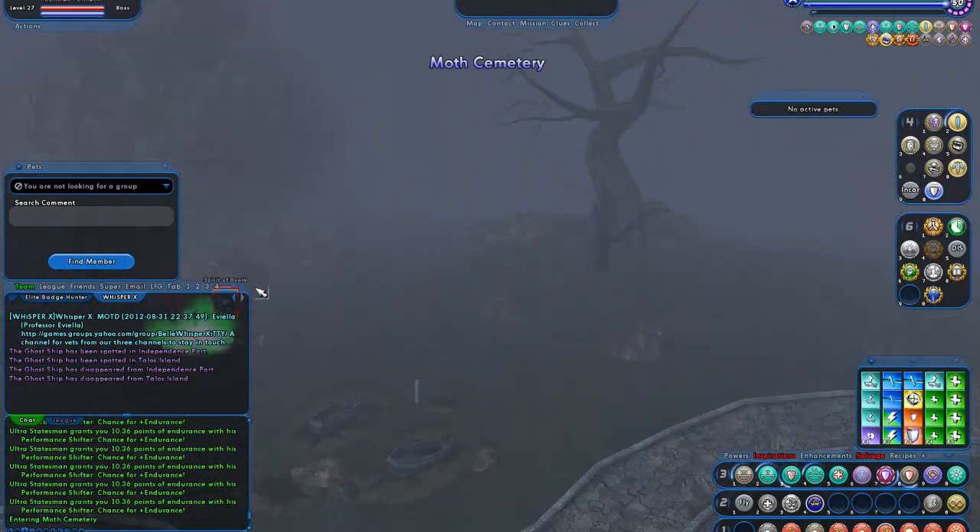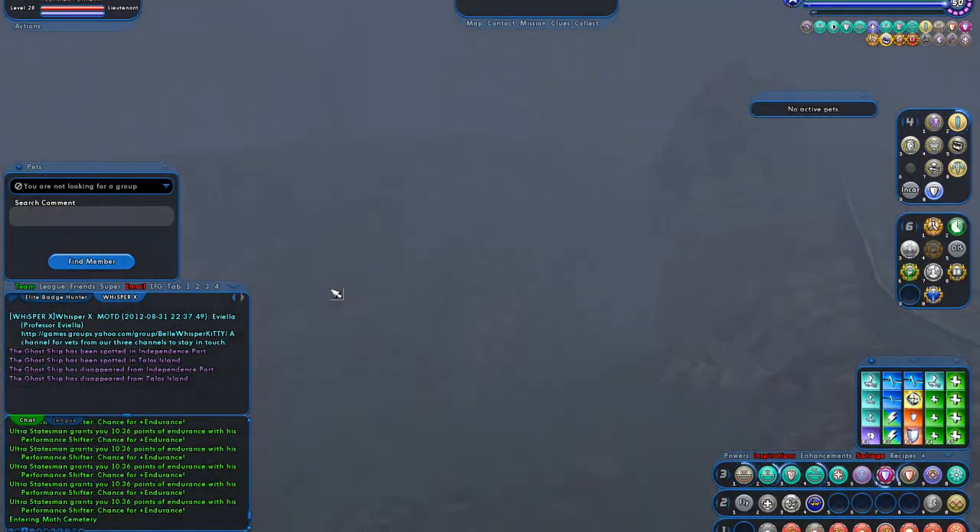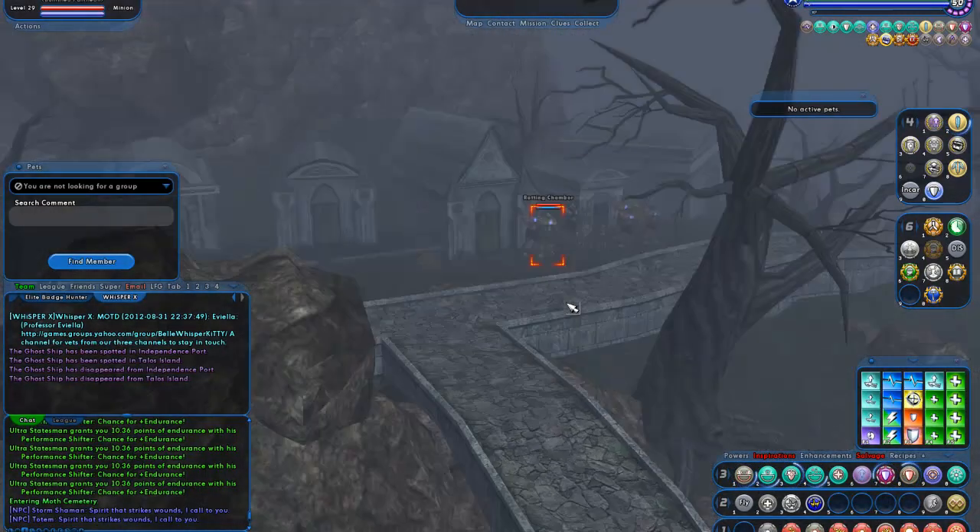This zone is also in a perpetual fog. The new Dark Astoria is in a perpetual night, but no fog.